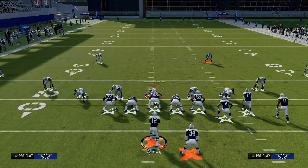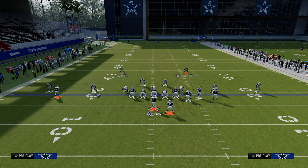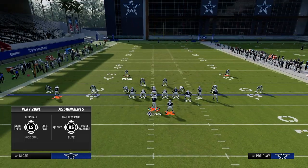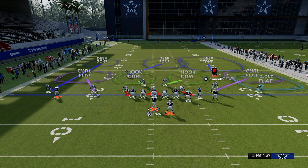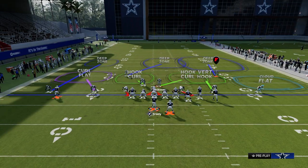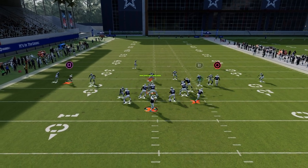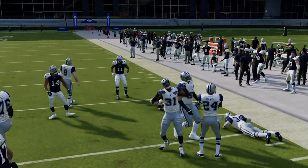The only way they can really defend that deeper corner route is by utilizing what's known as cover 3 cloud. What you'll typically see is a vertical hook, and then the user sits right in the middle. If we wait on this, you can see how the cloud has to go to the deeper corner and then the short corner, and then we're able to hit the table route to the running back.